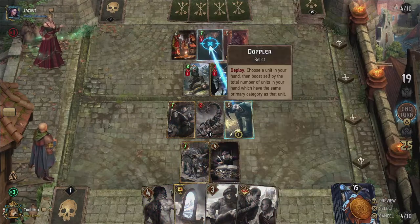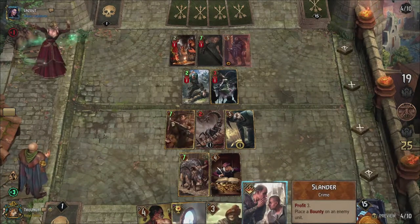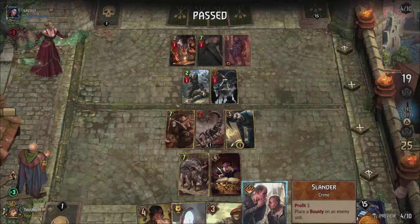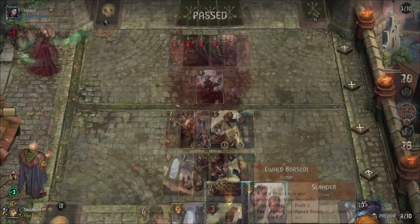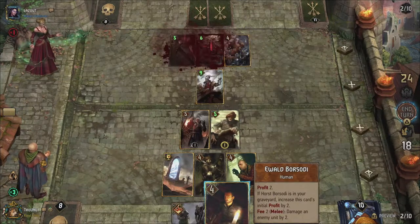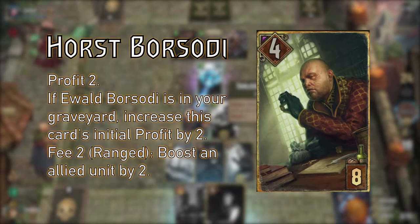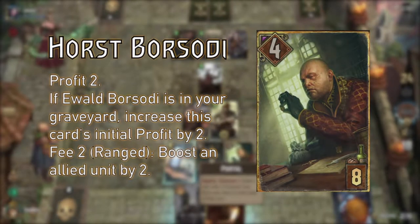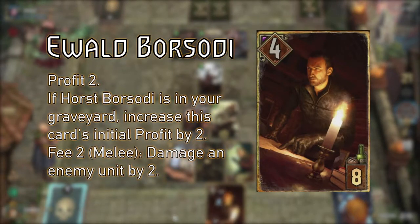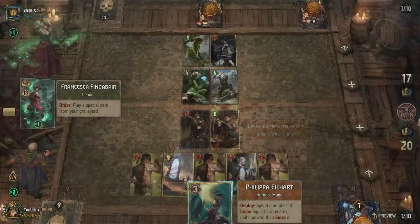Tunnel Drill is an artifact destruction engine, allowing you to destroy any artifact in exchange for 3 coins — added so we can at least deal with artifacts if any come up. Then we have the Borsodi brothers, who ironically complement each other perfectly. They both give you 2 coins when played, or 4 if the other brother is already in the graveyard. Horst allows you to boost any of your units by 2 for 2 coins when he's on the ranged row, and Ewald allows you to deal 2 damage to an enemy for the same amount if he's on the melee row.